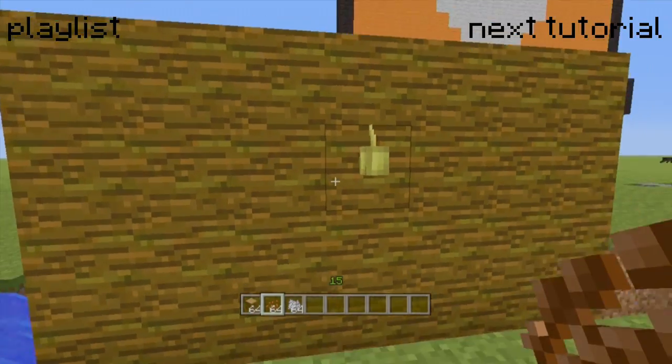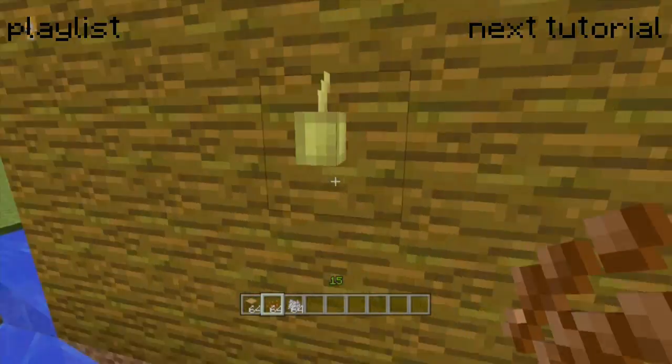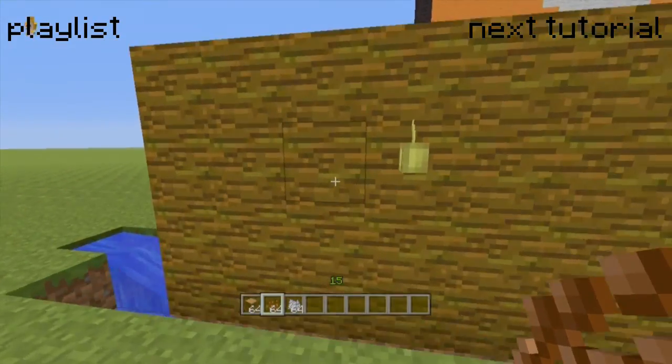There's no fully automatic way to do it, but there is a semi-automatic way because you can just put them all down, leave them, and then come back. This is the simplest way to farm them and it's pretty simple to do.